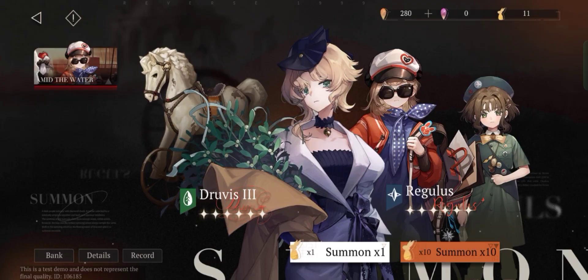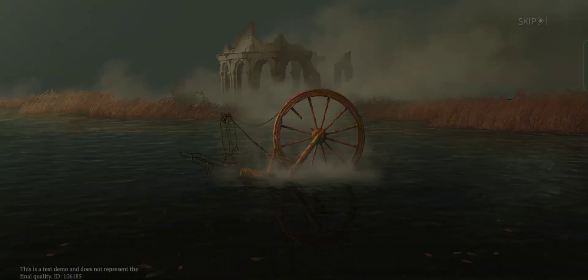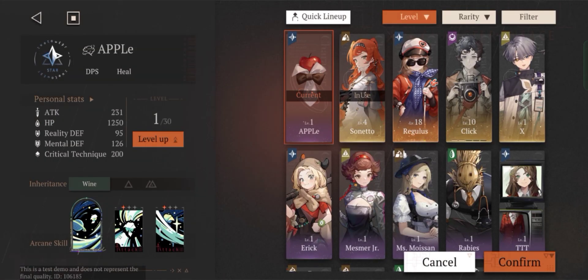We still have 10 more pulls left, so let's see if we can get lucky. As you can see in the rate details, the 6-star drop rate is 1.5%, which I think is pretty high compared to other gacha games that only have around 0.something percent. These are all the 6-star characters currently in this game: Druvis the Third, Lilya, A-Knight, Sotheby, Regulus, Centurion, Onion Medicine Pocket, Eternity, Miss New Babel, and Voyager.